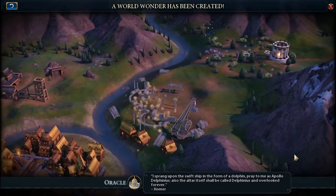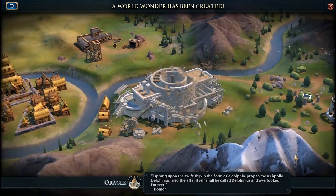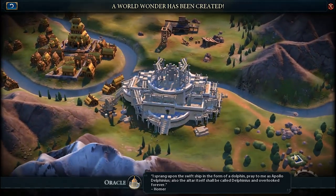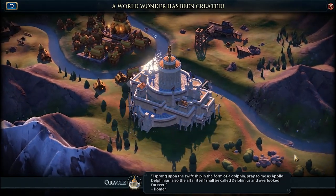When and how to build the Ancient Era Wonder called Oracle in Civilization VI. Because of its powerful main effect, the Oracle Wonder is the best Ancient Era Wonder, in particular if you want to explore in the early game.